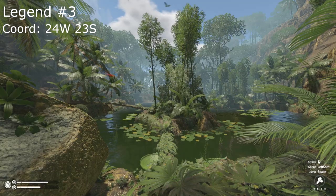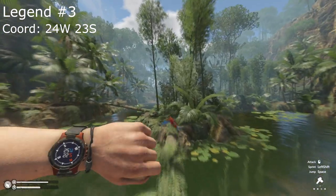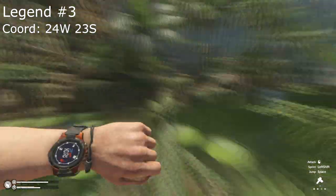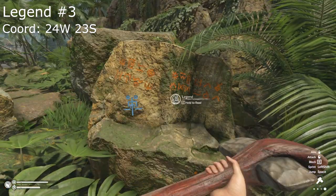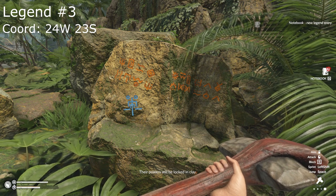The third legend will be found left of the main pond by a small waterfall at 24 West, 23 South. Powers will be locked in clay.